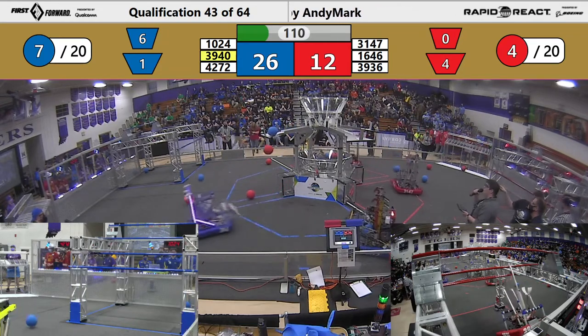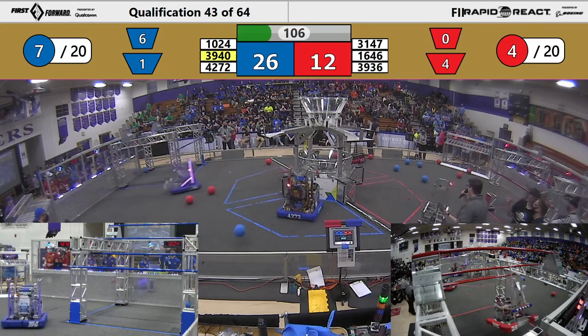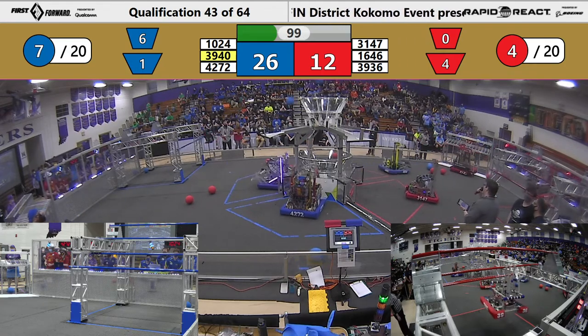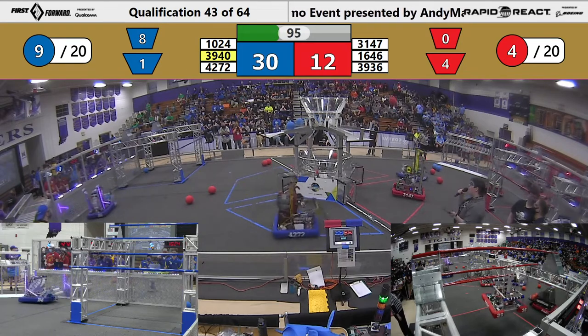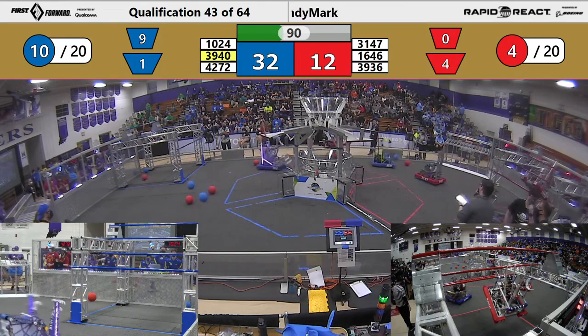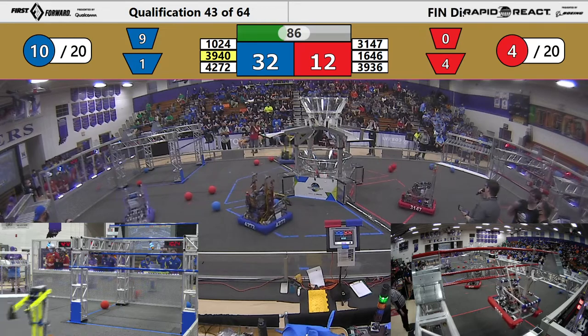As we've seen before, if a team or an Alliance is able to score 20 cargo into the hubs by the end of the match, they get a bonus ranking point. Blue Alliance has already gotten seven in, and they got one, two, three more to be halfway towards that goal of 20 cargo to get that ranking point bonus. Red Alliance is doing well too, though. Precision Guessworks getting another cargo into the lower hub for Red.